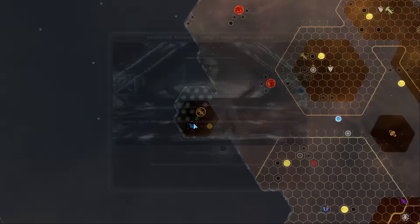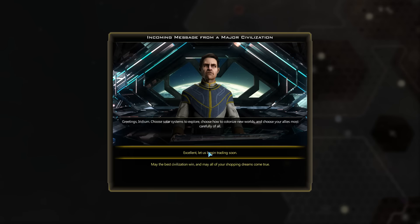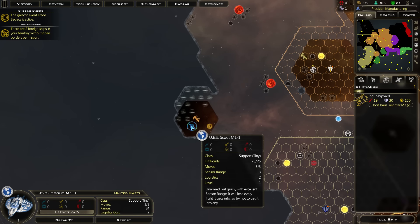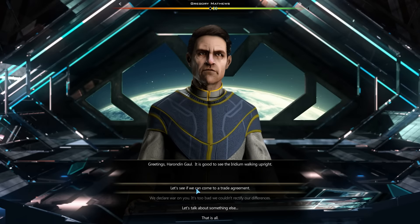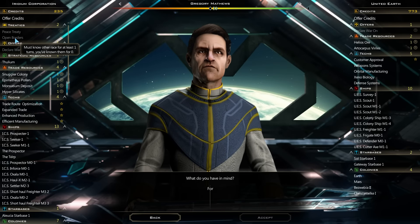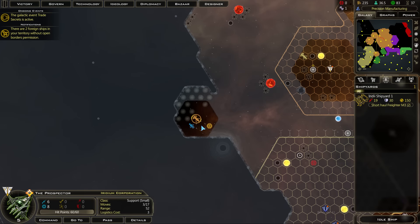It's a big nebula - go around it. We have met a major civilization. Let's begin trading soon. This is the United Earth. Let's speak to them. Let's see if we can come to some agreements. You must know them for one turn - okay, let's talk next turn. Go away, I'm busy.